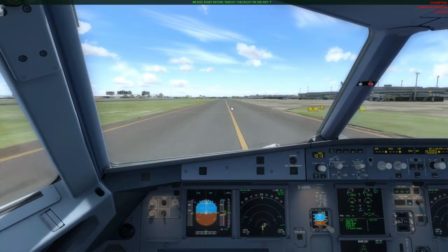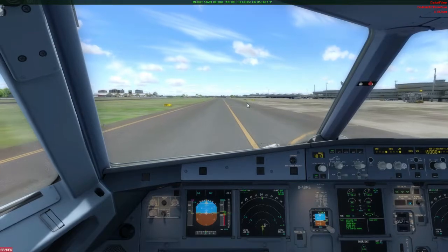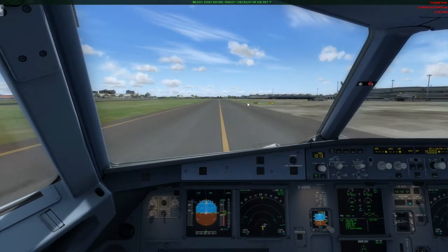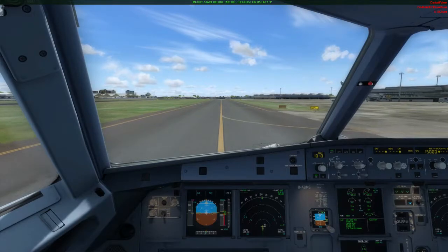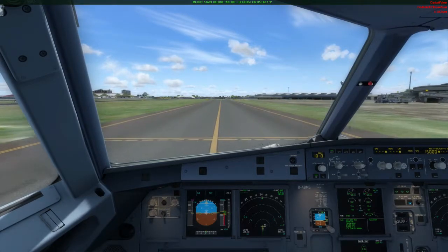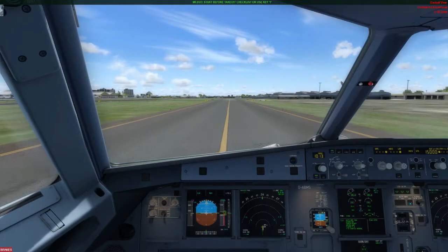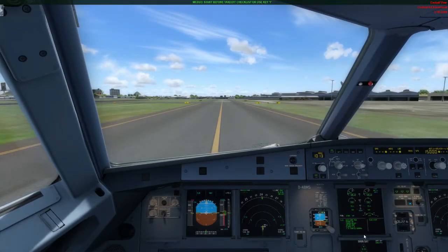Nandito na tayo sa Terminal 1 ng NAIA. Dahan-dahan tayo sa pag-taxi. Okay, proceed na tayo. So bago tayo pumasok sa runway, mag-checklist muna tayo ng before take-off checklist. Pakikita ninyo dito sa ating TO config — take-off configuration. Wala nang blue — so safe na tayo mag-take-off.